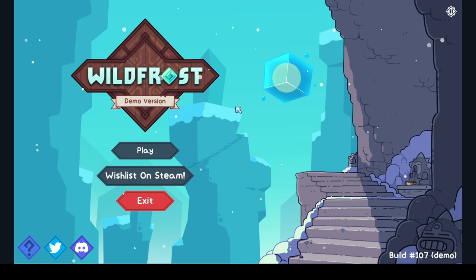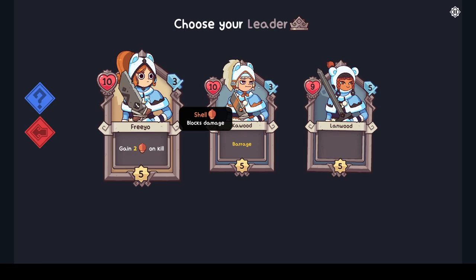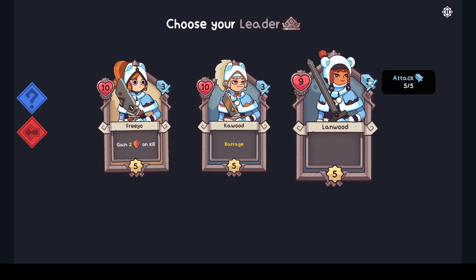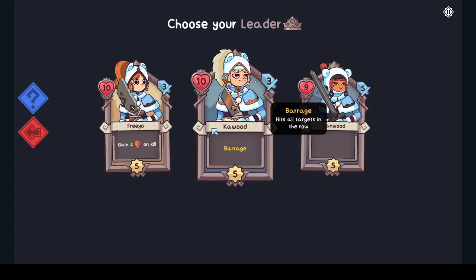Early access, so things will change — there's placeholder art, et cetera. Alright, what do we got? Gain two acorns, which is a block — a shield. Barrage hits all targets in the row, seems pretty good. Lanwood does more damage but has less health. Small sword is broken. Let's go with Barrage, that sounds kind of cool.